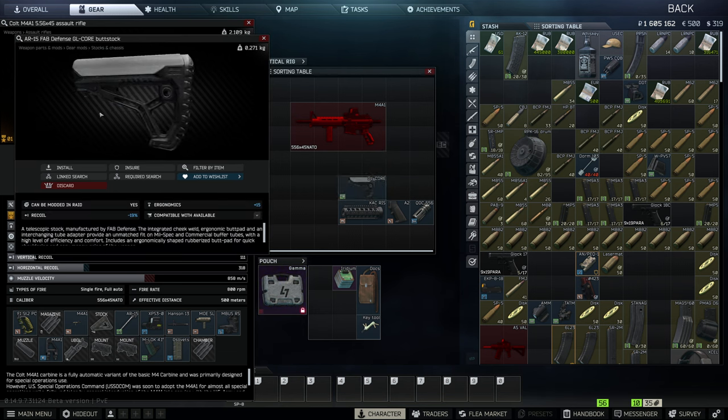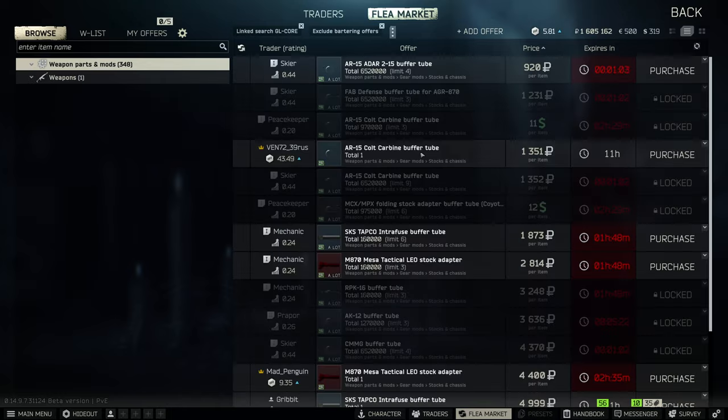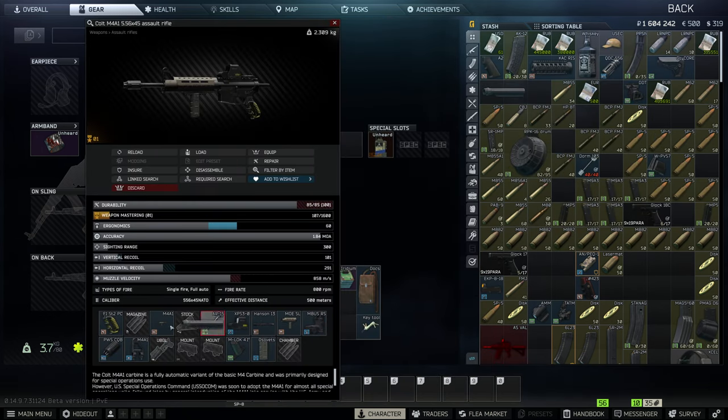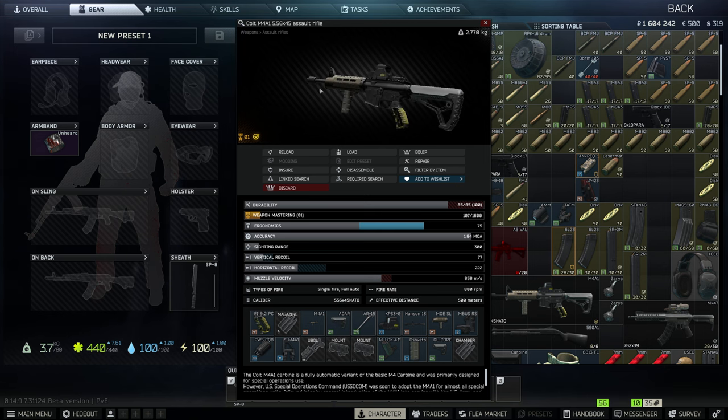You'll next need the AR-15 FAB Defense GL Core buttstock. We'll need one of these adapter pieces as well — we're basically just going to throw that on right there. And then now your stock should be able to go on it. And as you can see, this is what the M4A1 is supposed to look like.